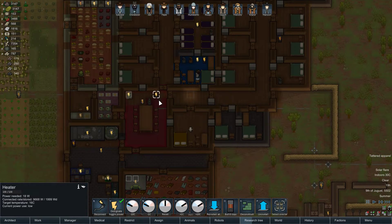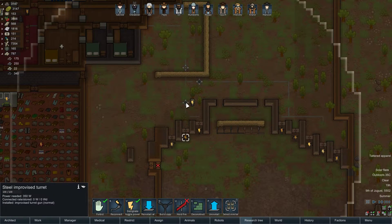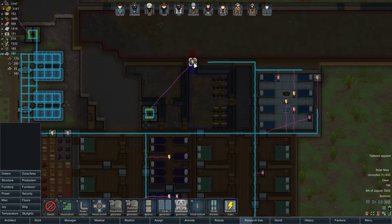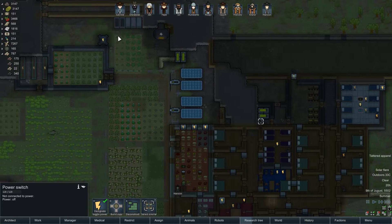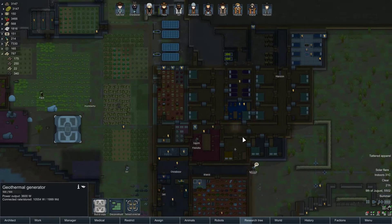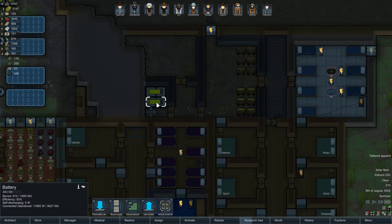Everything's shut down, isn't it? This is just saying zero because it's actually blocked off. Have they built that? Yeah, they have. I want you to reconnect — there we go. Things are shut down but the power's still generating — that's why it's like that. That's fine. These are self-discharging.